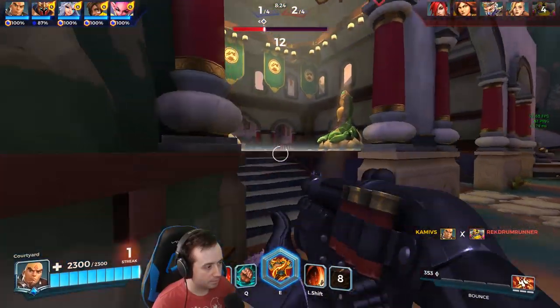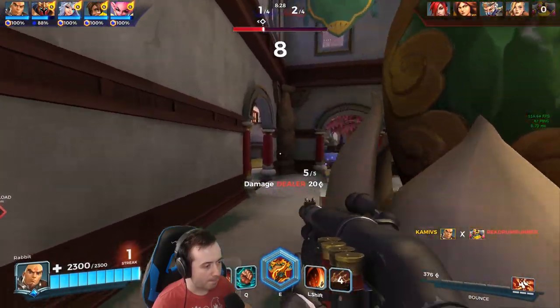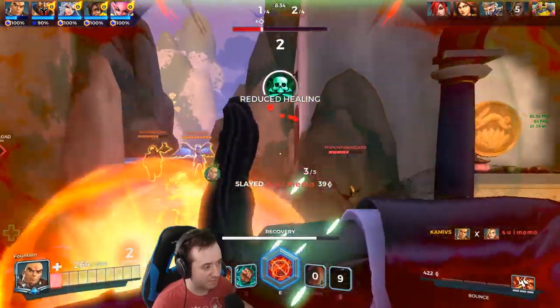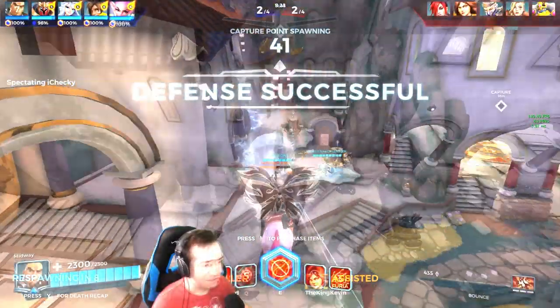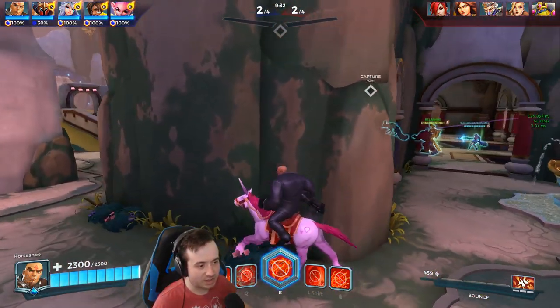I really want to be able to pull off some leaps here but we got stunned. We almost got out. Defense successful. 2-2. Got ourselves a pretty good game here. No item choices — I don't know why I didn't choose an item. That's because I was like, you know what, I don't need it.